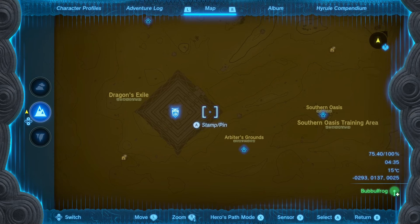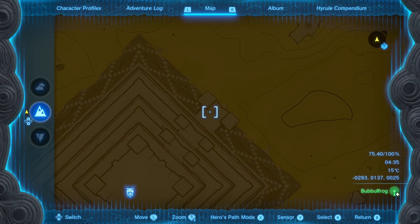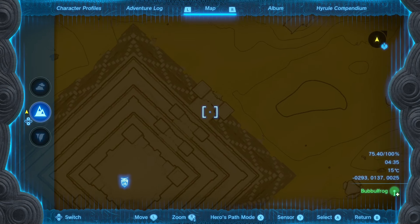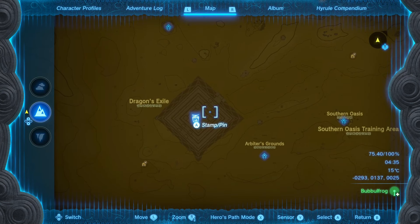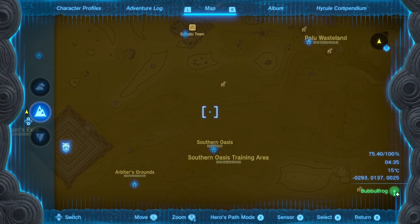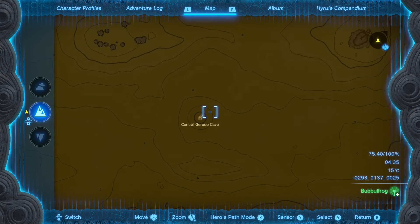Go to the entry of the Lightning Temple — don't fast travel here because that would be a waste of time. Just walk into the temple and do the first bit. In the first part of the Lightning Temple there are a lot of Gibdo Bones to be found. That's actually the most amount of Gibdo Bones you can find in one indoor location.